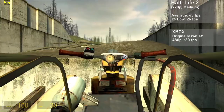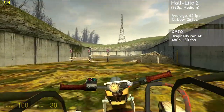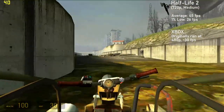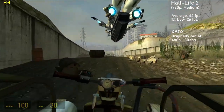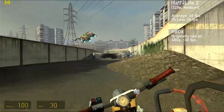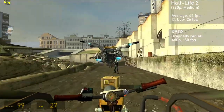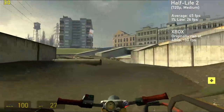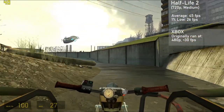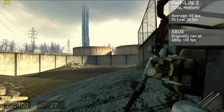Next up is Half-Life 2 — we tested this in the last video but I wanted to show its results in HD. Using 720p with medium settings and no AA, the TI4200 managed 45 frames per second on average with 1% lows down to 26. Frame times were good, and the game looked and ran a whole lot better than on the original Xbox, which would often see the game dipping far below 30fps at 480p. It's becoming pretty evident that this chip really opens up with the faster hardware configuration and extra VRAM.